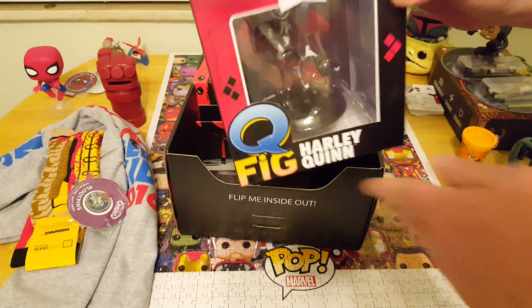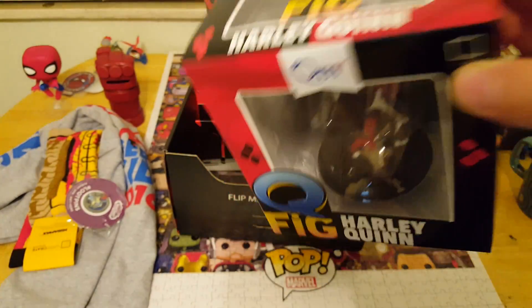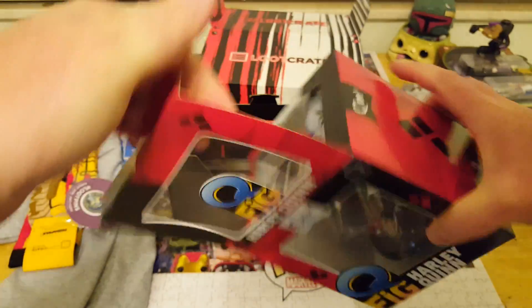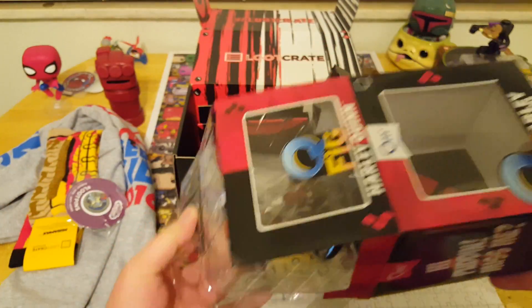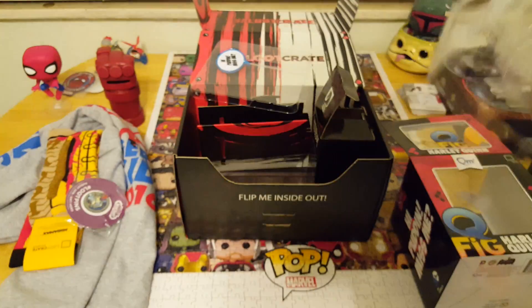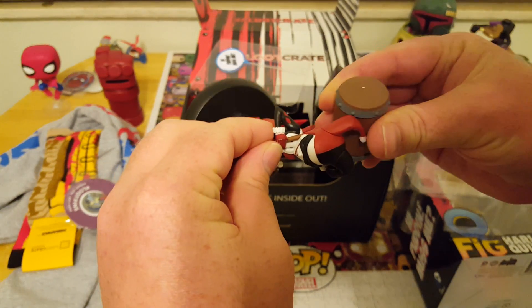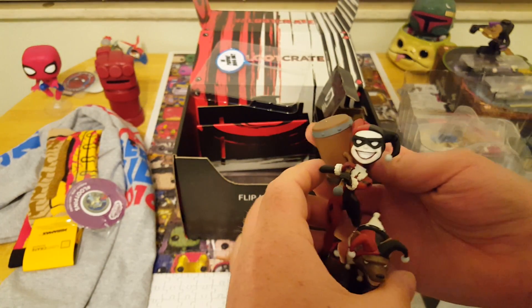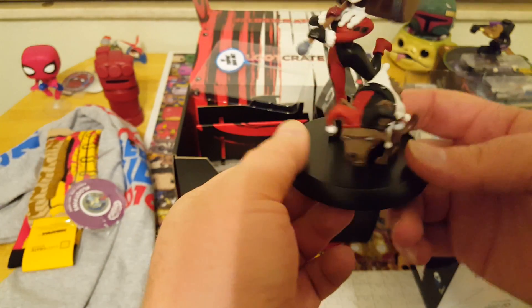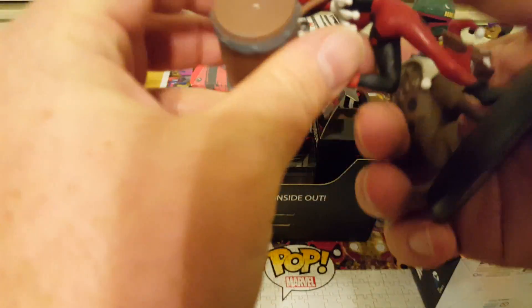The big item this month, and the one that was most strongly hinted at in the teasers, is the Harley Quinn Q-Fig. This looks kind of like the Batman one with the sign in the back — this one says 'Hi Puddin, miss me?' Let's get her out of the box. Here's the Q-Fig — the hammer is not glued in or anything, which is cool. She's got the little hyena, the laughing hyena dog, and then the sign just goes right behind the hyena. I think I may have bent the hammer — I'm a little sad — but it's a pretty cool little figure.